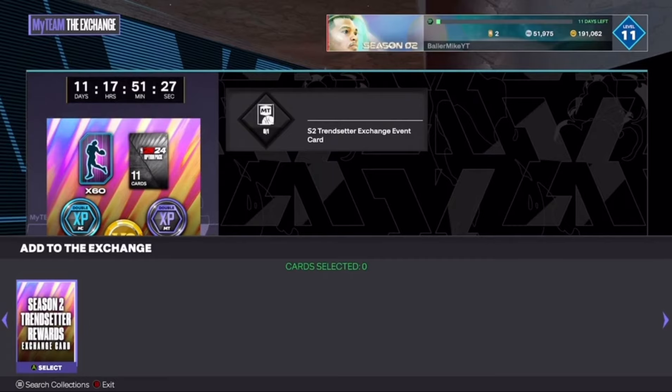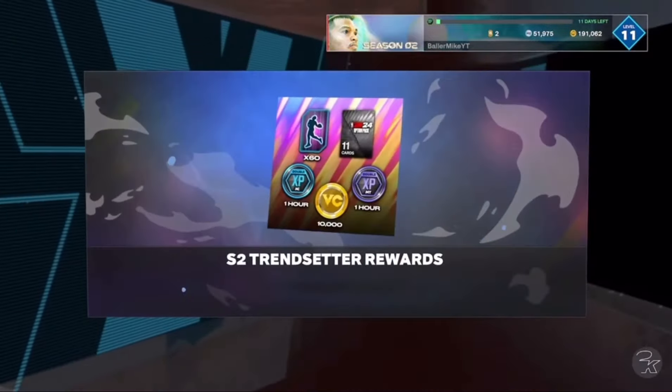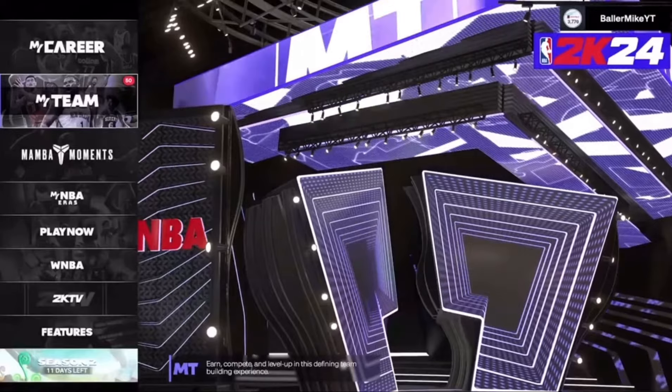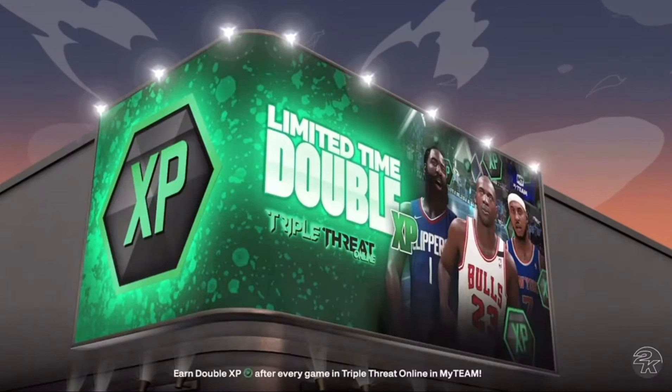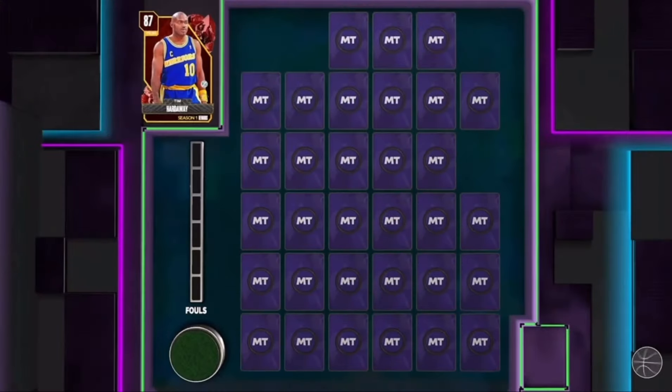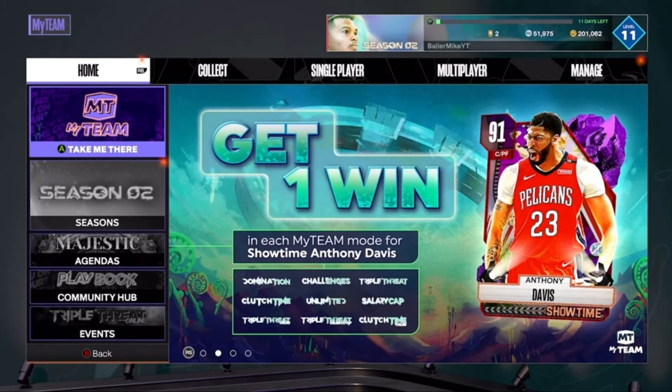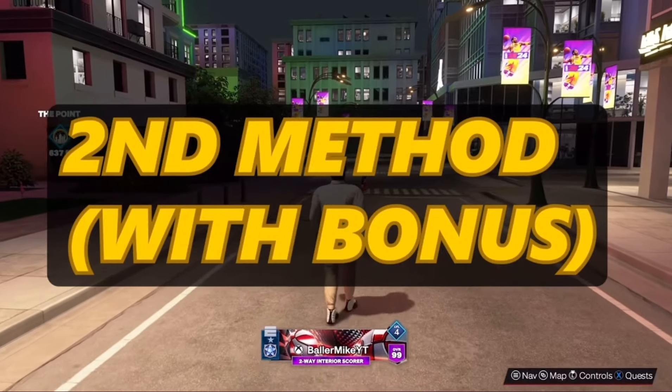As y'all can see, I'm opening the Season 2 transition rewards card, and my VC went up 10,000. I now officially have 201,000 VC — you can see it up there in the top right corner. This is just a small little pack rewards card. Now let's get into Step 2.